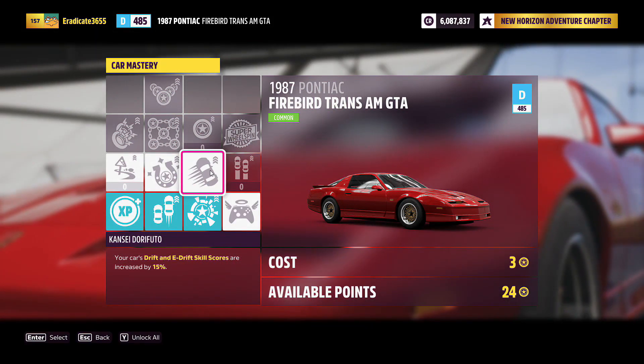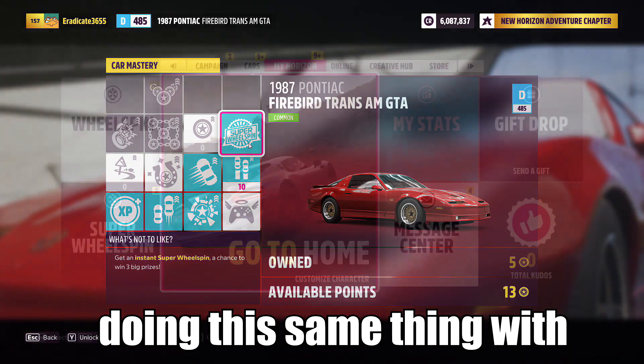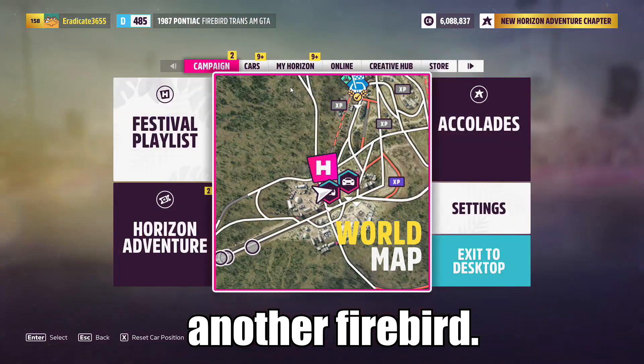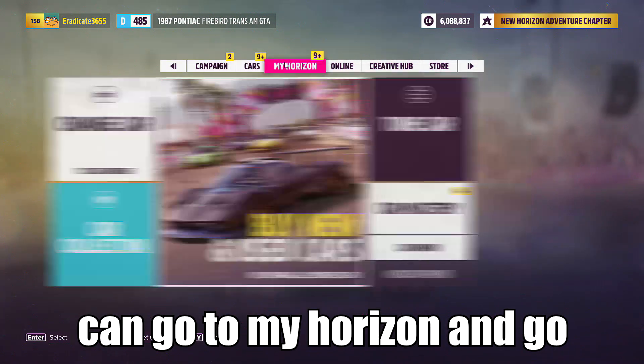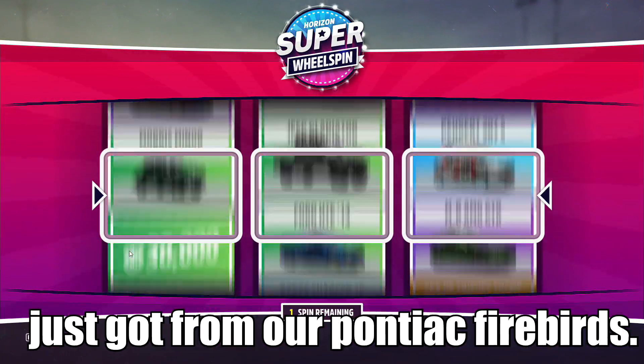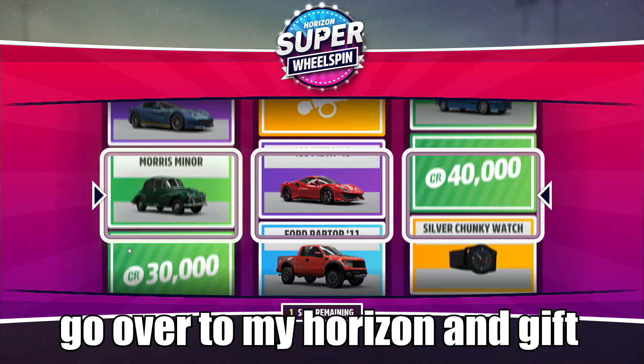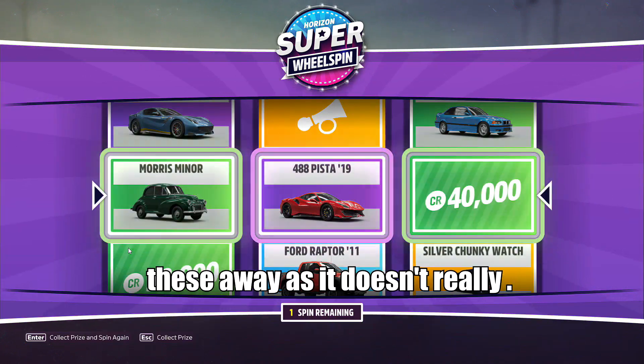You can repeat this process for however many Firebirds you bought, then go into Super Wheel Spins and get your rewards. Back out and go into My Cars, then continue doing this same thing with another Firebird. Once you're done, go to My Horizon, then Super Wheel Spin, and you can spin all the wheel spins we just got from our Pontiac Firebirds.